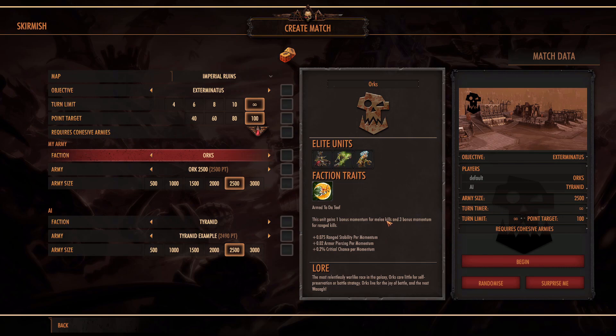Now unfortunately for melee, that means they kind of miss out a little bit because they're not getting the ranged stability. But getting that increased armor piercing and critical hit chance allows things to go completely bonkers, especially when you're stacking all their other bonuses. So I'll show off the command point abilities here.